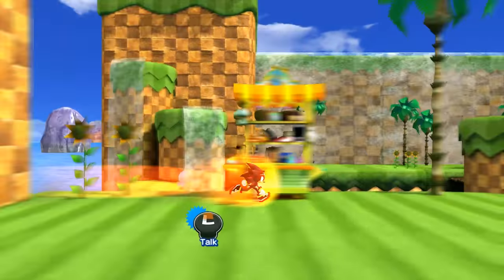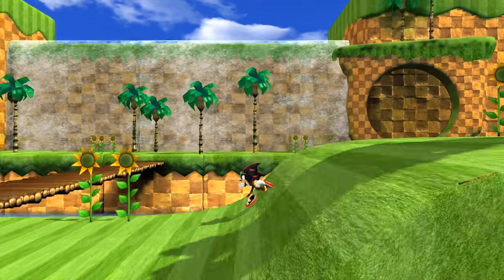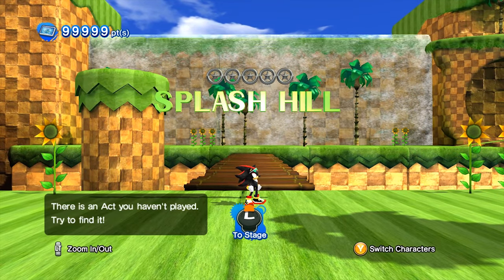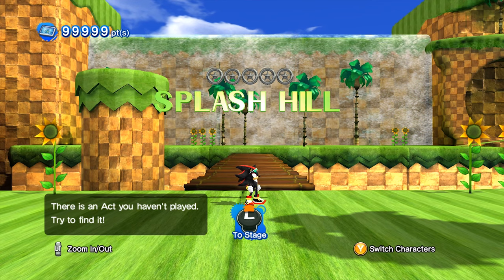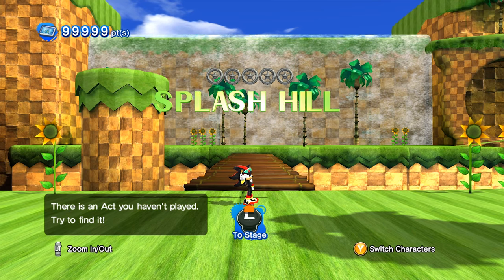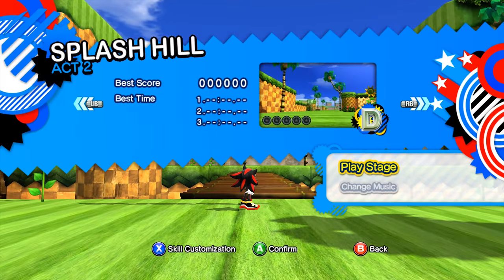We are in the hub world of Splash Hill Zone and it looks pretty awesome. It's specifically made for this stage alone, but it's really, really nice that Sonic Boom 5 actually did take the time to make a hub world specifically for this stage. It's obviously not necessary, but it's always cool to see when mod creators actually do put that extra effort in.